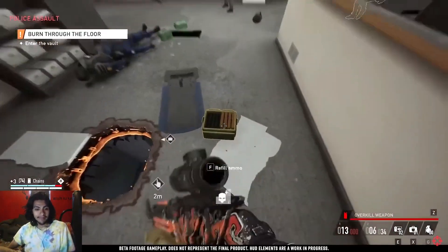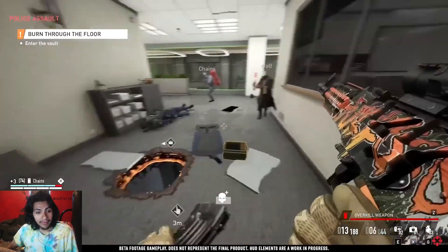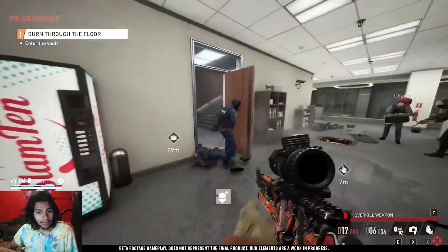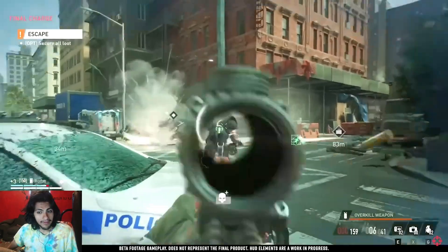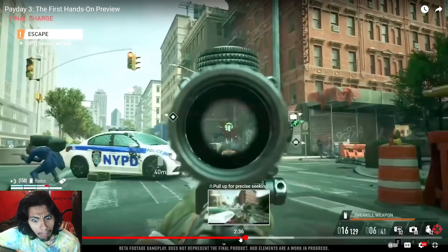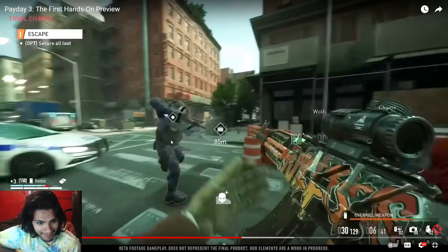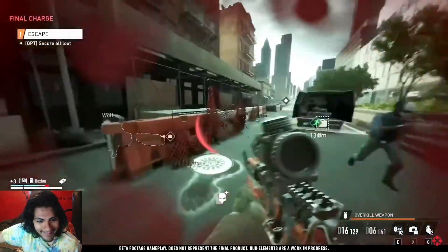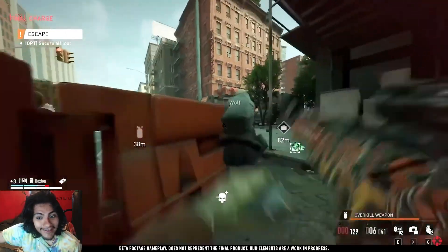Speaking of going loud, the Capital Bank heist has you throwing thermite to breach the vault walls while fighting off waves of law enforcement who get increasingly tougher as time goes on. You start with standard cops, then SWAT-like members with heavier armor and riot shields, and then you'll battle a terrifying division of special ops returning from Payday. These guys got an upgrade in Payday 3 — they can mask themselves, go invisible, and reappear wielding blades that can knock you on your ass with one hit.